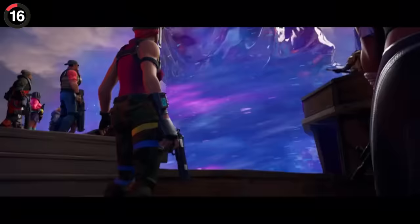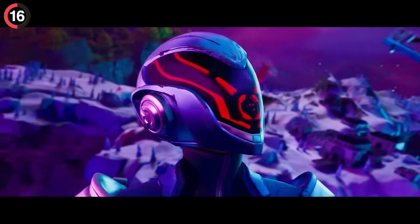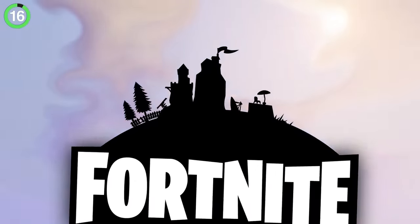And if you pay close attention during the Fracture event, you might have spotted the most OG detail in the entire game. As Paradigm flies through space, you can spot players running along Cuddle Team Leader's head, a great homage to Fortnite's original logo.